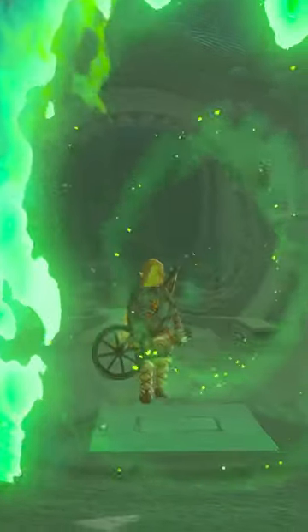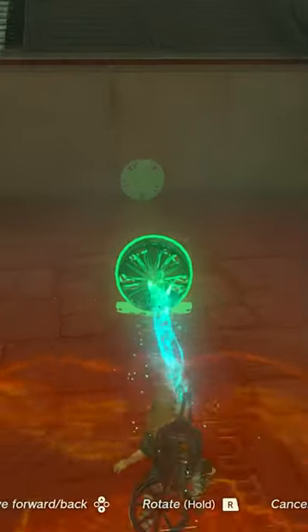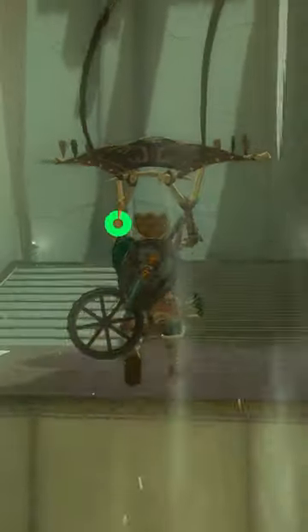This is how to complete the Ish-O-Dag shrine in Tears of the Kingdom. You will need the paraglider. Grab the fan and place it pointing up, then turn it on and get atop of it. Quickly jump and open up your paraglider.